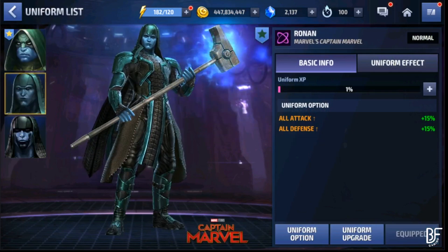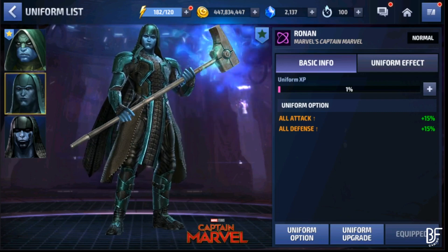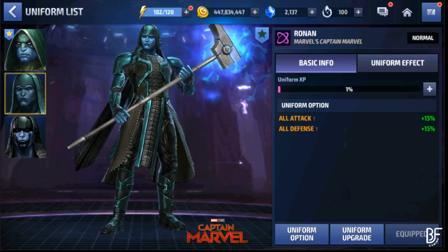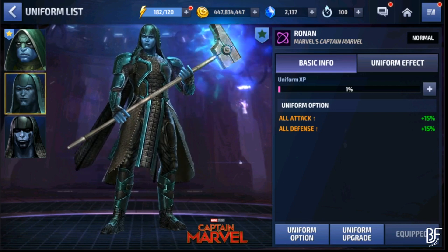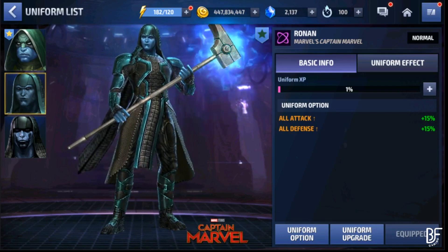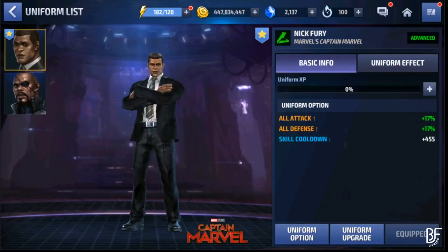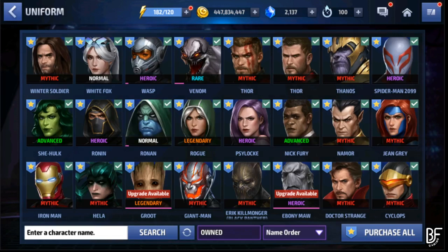The Ronin Captain Marvel uniform increases leadership for universal-type characters by 50%, making it an excellent uniform if you're looking for leadership qualities. Nick Fury is also a great option if you want to boost leadership capabilities and support bonuses.